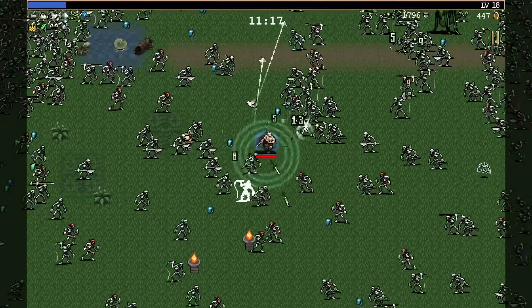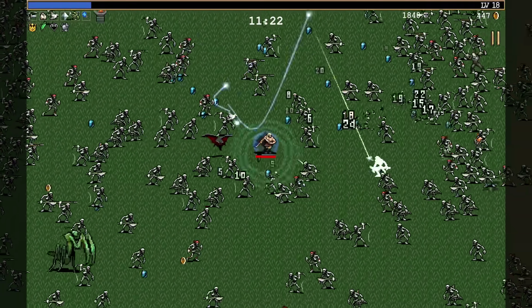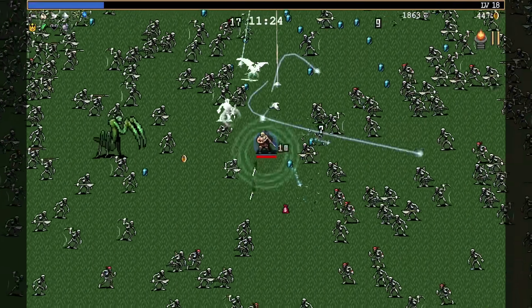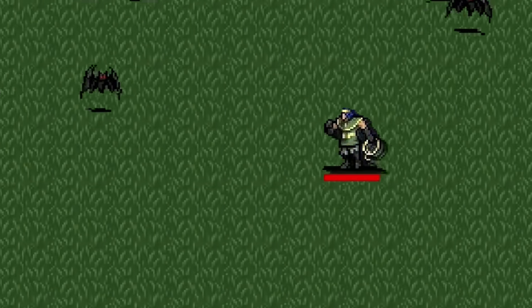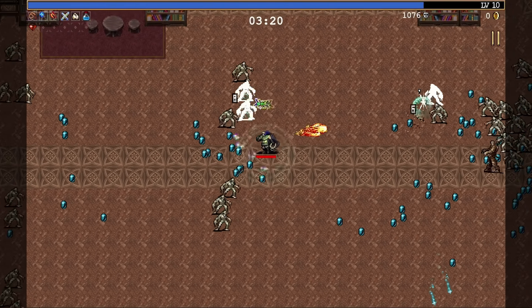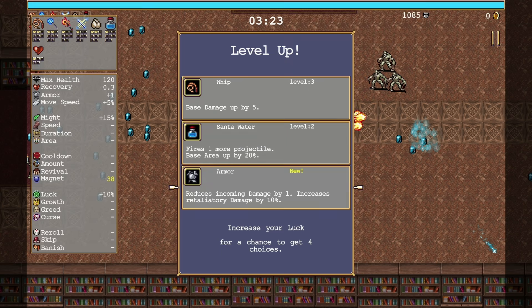The monsters on the receiving end of your attacks approach from all angles at all speeds. Some pop out of the ground and hurl magic attacks at you, others just run at you with reckless abandon. All but one are killable, and they die with a satisfying crunch. As they die, they drop experience points that you can use to level up and get new attacks, power-ups, or potentially even discover new combinations that unlock new abilities for your attacks.